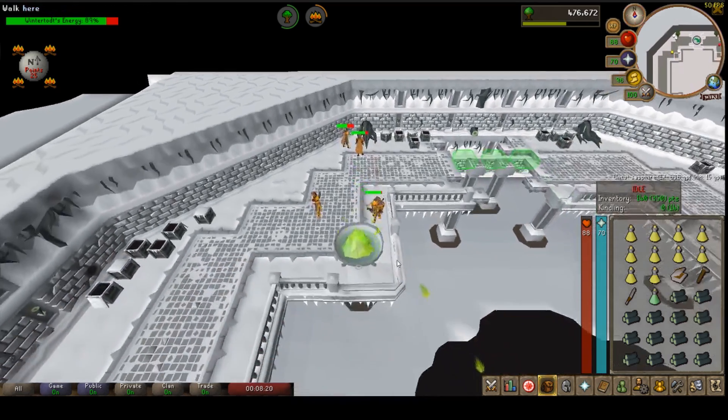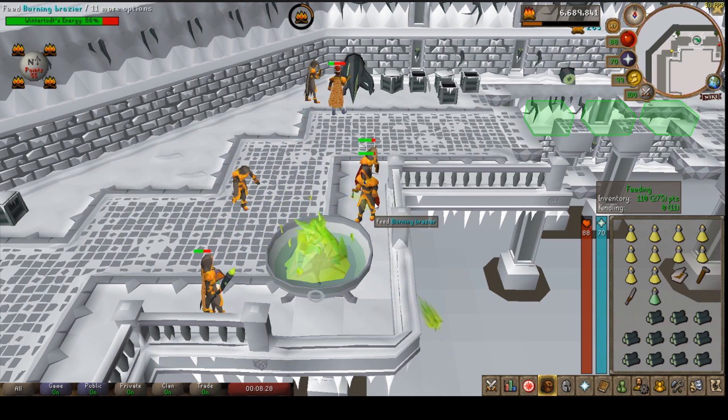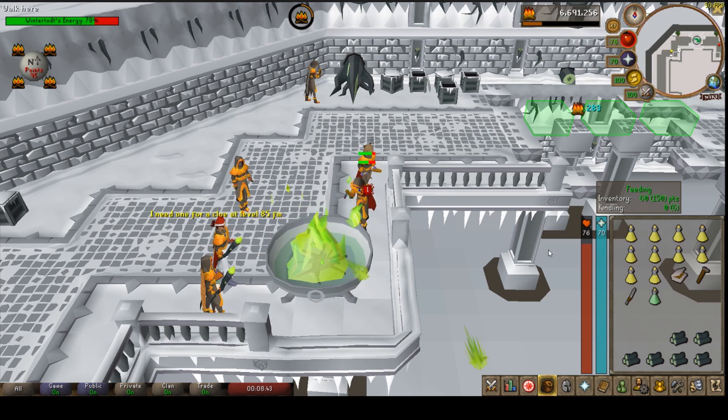Important to note: when you get hit by the cold it interrupts what you're doing, unless you're chopping roots — as you'll see I took damage but never stopped chopping. Now I'm slowly putting them in the brazier. If you're using RuneLite, it shows 'feeding' and when you get hit it'll turn to 'idle,' meaning you're no longer throwing them in and have to re-click. When you get hit it's a good idea to drink your potion and then click on the brazier again to save the game tick.